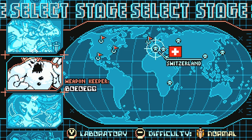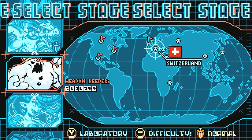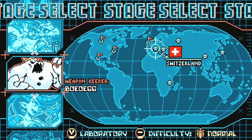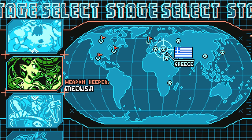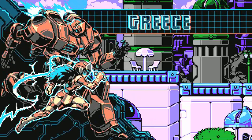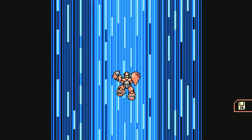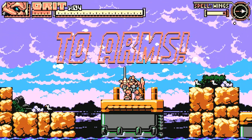Today, we're gonna be shaking things up a little bit. Now, we could go to Switzerland and find ourselves a giant snowman, but it's still too early to embrace winter just yet. I'm feeling more like I want to take a trip to Greece instead, so we're gonna go to Greece and kill Medusa — and we've arrived.